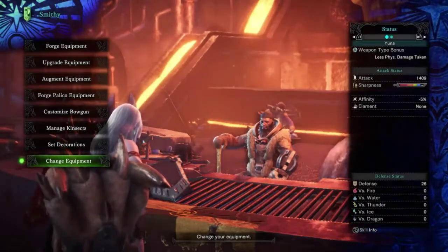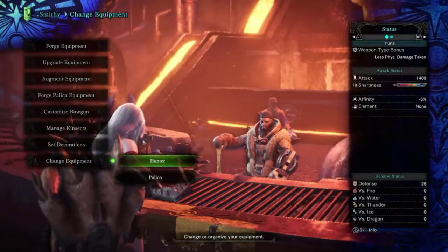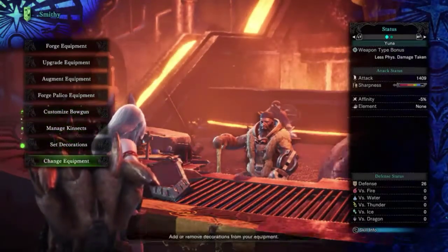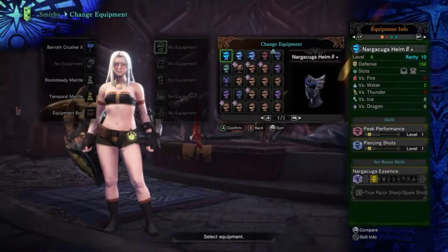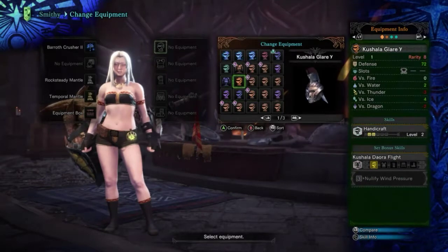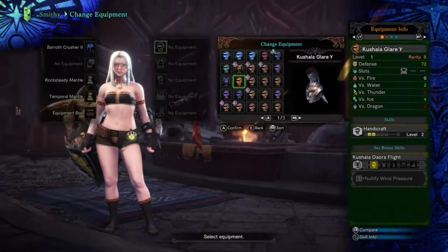Tip number two: pick equipment that gives you maximum skill efficiency. You want armor with the skills that will go good with your weapon, but with as many decoration slots as possible. There are some exceptions — for example, the Kirin Alpha chest piece gives you three levels of Crit Eye, which is just crazy.